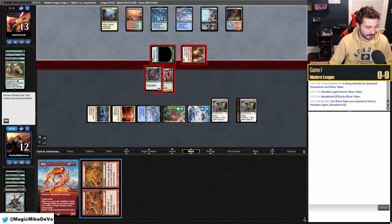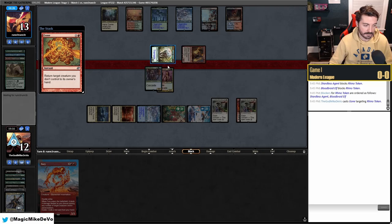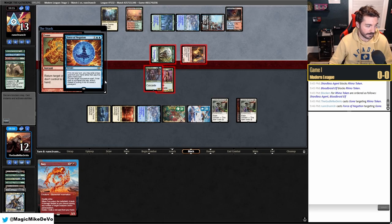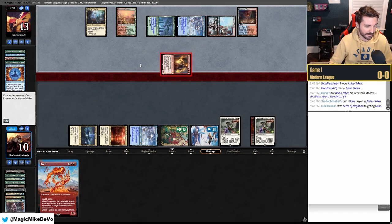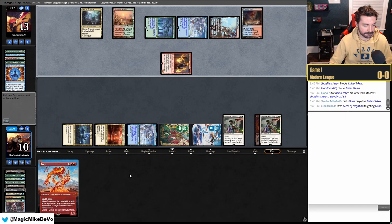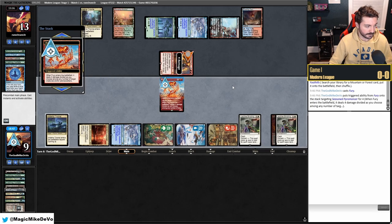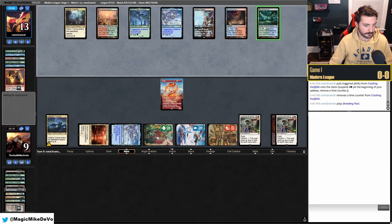We consider our blocks carefully. They might Force our blocker — blocking is fine regardless. We draw that red fetch land we needed. We get a Mountain. We could save Leyline Binding for when their Rhinos come off suspend. We want to pressure them. Our Rhinos come off suspend right after theirs. We play Breeding Pool tapped — they're down to one card in hand.